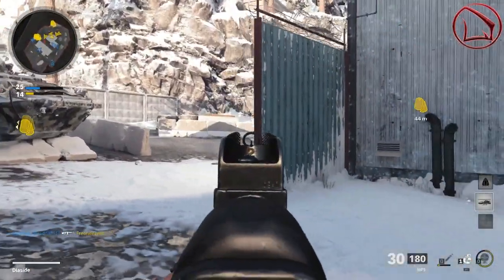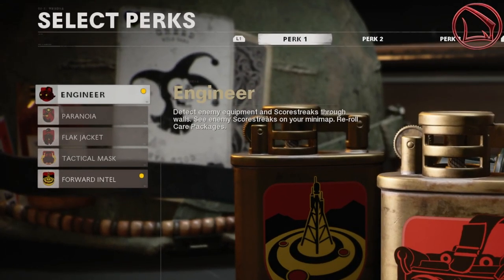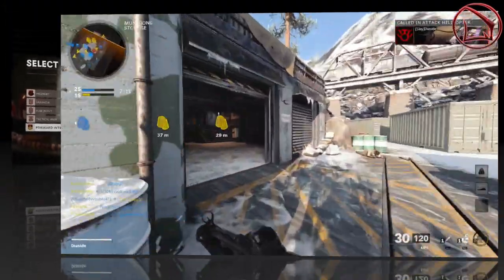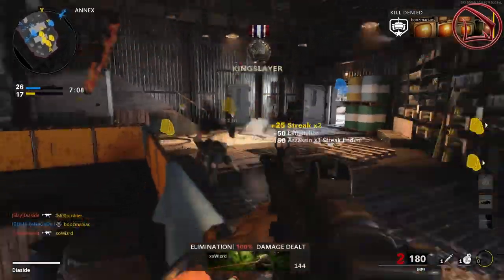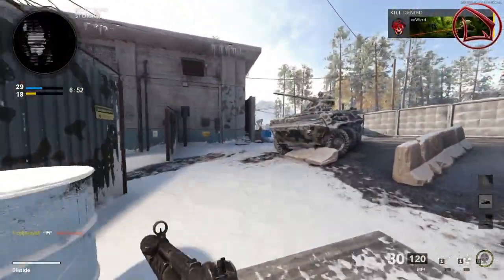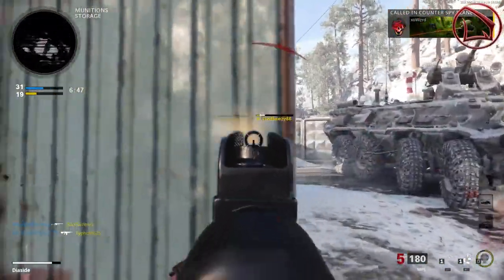Starting with the first perk column, we have Engineer and Forward Intel. Engineer lets you detect enemy equipment and scorestreaks through walls, see enemy scorestreaks on the mini map, and reroll care packages. This completely nullifies sneaky traps like proximity mines or smoke bombs that would otherwise break the flow of your hyper aggressive playstyle.